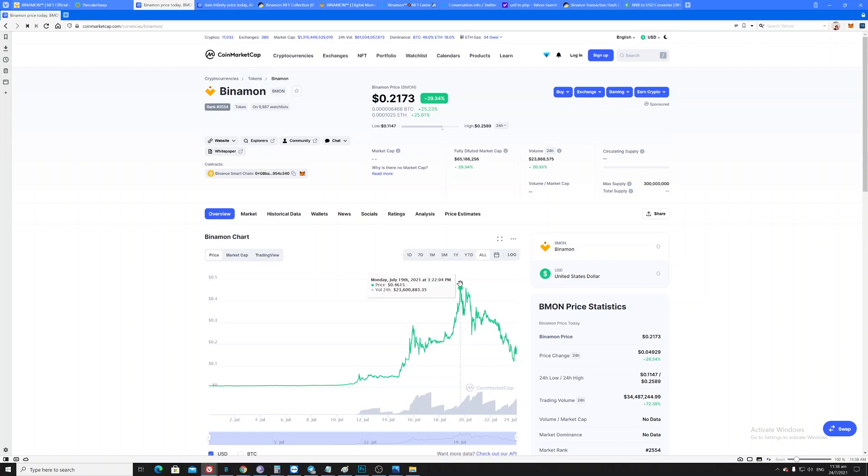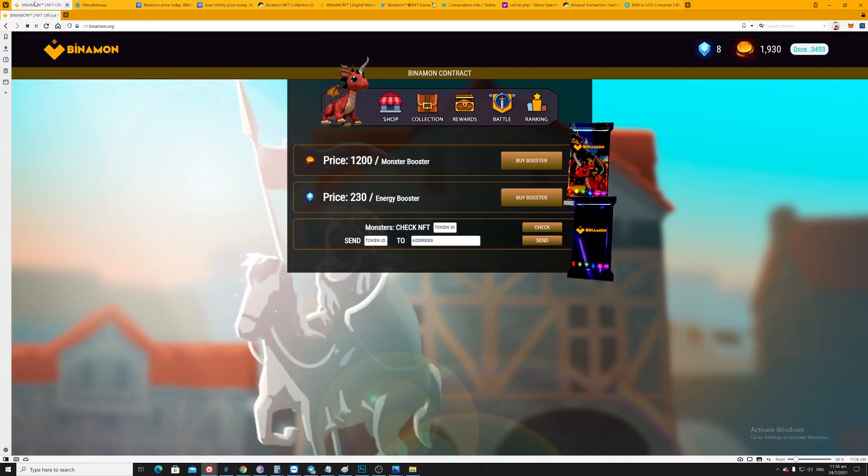It kicked up roughly to $0.46, so I decided to join during that time but was hoping for the price to drop a bit because it's really expensive. Right now you actually require 1200 minimum or 230 energies booster just to purchase. I do have a tutorial on how to get this energy booster because it's a bit special.